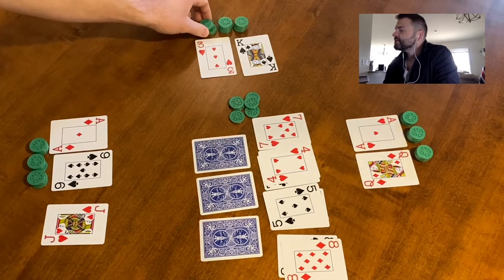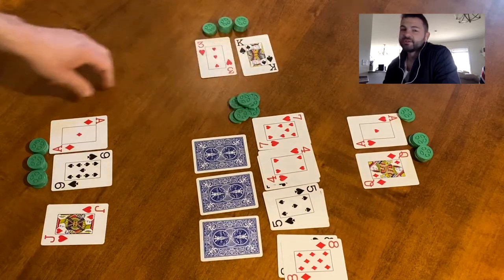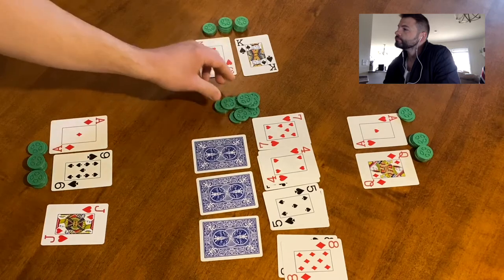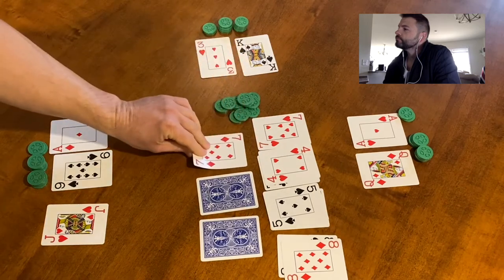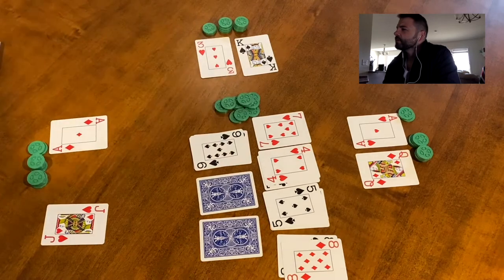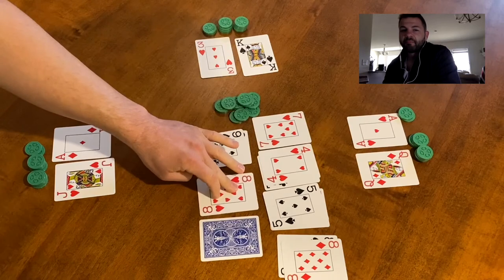They raised and everybody met that raise. An eight is flipped up and that player decided to raise as well. If you want to stay in the hand you have to meet the raises. The dealer was raised on and everybody met that raise. A seven is flipped up, so we pull a card in from outside and got a nine. The player discards their nine — that was the dealer — so he gets to choose whether to check or raise, and he just checks, thinking the pot is big enough.